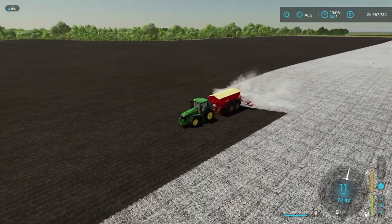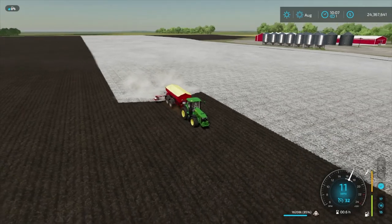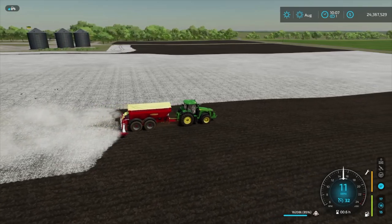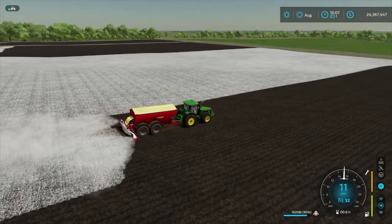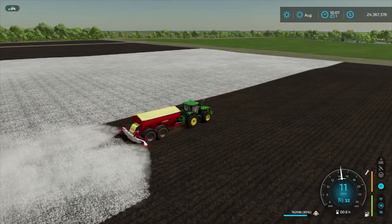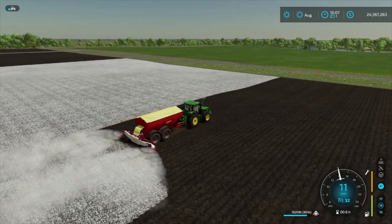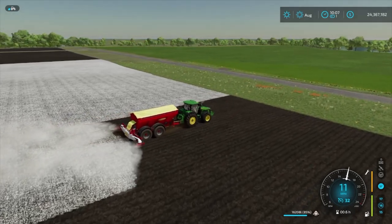We started with this field. If we look over across the way here, we started with that field. This field needed lime and it needs fertilizer, and it is in the plowed state. So they probably did not mulch this field before they plowed it. That means we'll take a hit right off the bat on our yield bonus. But that's okay — I'm in a good mood today.